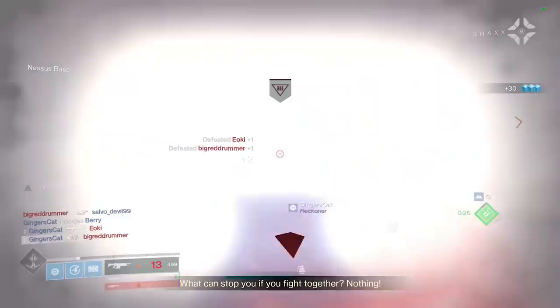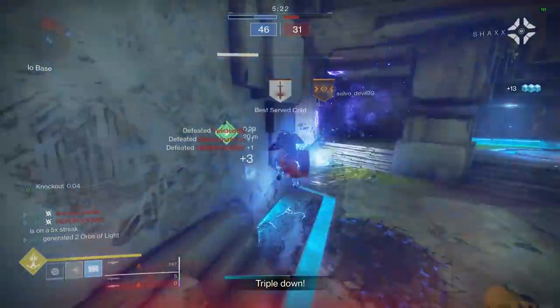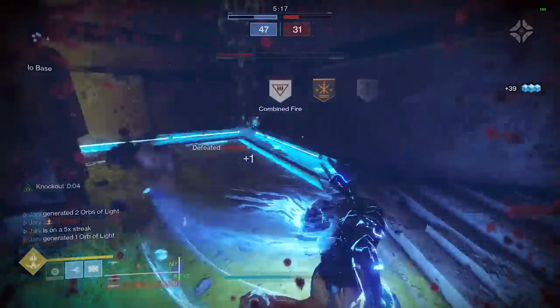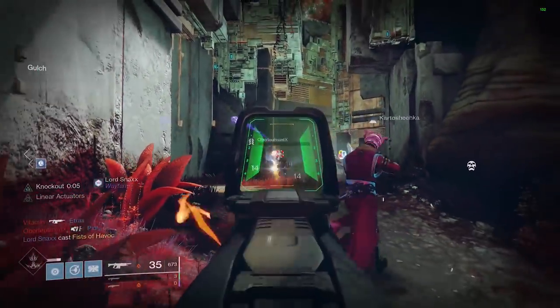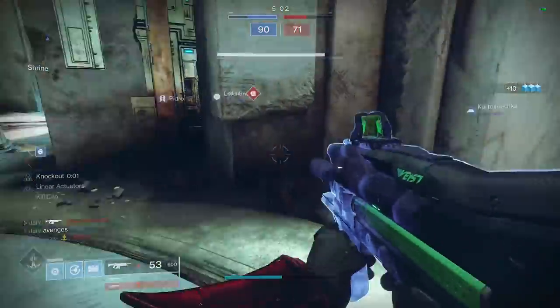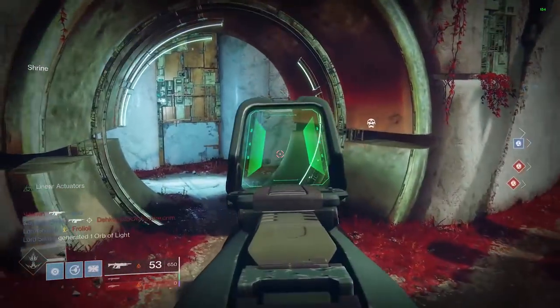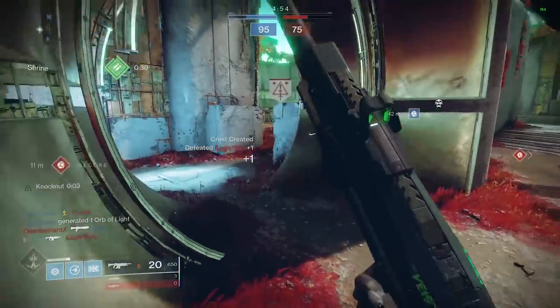I'm sure you'll agree this is a very good roll, but it's most definitely not the god roll, and there are a few reasons for that. The 720 RPM archetype and this weapon in particular has an optimal time to kill of 0.77 seconds — that's almost as good as a 600 RPM auto rifle at 0.7. With that in mind, do you need a perk like Kill Clip to further reduce your time to kill? It's nice to have, but it won't make the gun as consistent as you need it to be inside the Crucible.